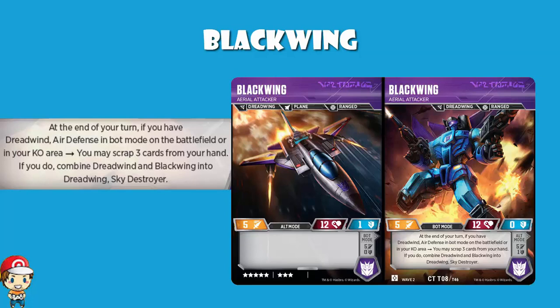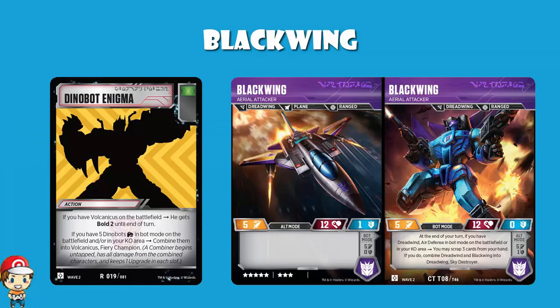So we're not using an Enigma card to combine. I'm in two minds about this. On the one hand, I love not having to play an Enigma card. If you're playing Volcanicus, you've got to play three Dino Bot Enigma cards — if you're not playing three, the chances are you're just not going to be able to get it working very often. Those are cards in your deck with no blue pip to help you defend and no orange pip to help you attack. Until you've combined, it's basically a useless card used to combine. Not having to play it is great.